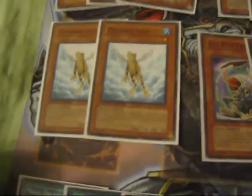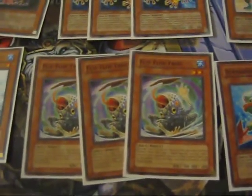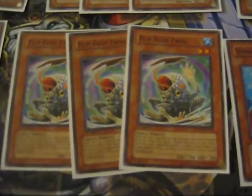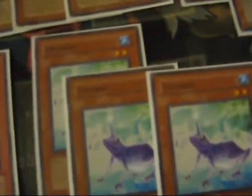Two Treeborn Frogs — you can't have a frog deck without Treeborn. He's just frog fodder. Flip Flop Frog — the effect really doesn't matter, he's just another fodder for Ronin Toten. Submarine Frog — another fodder for Ronin Toten. Three Uni Frogs — same thing as the rest, another fodder.